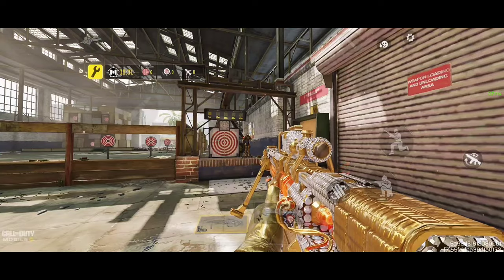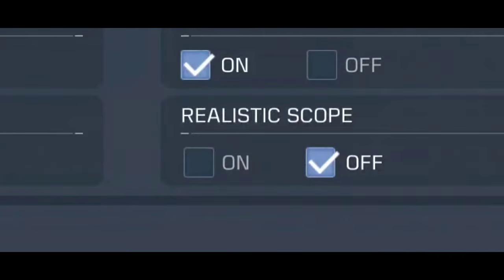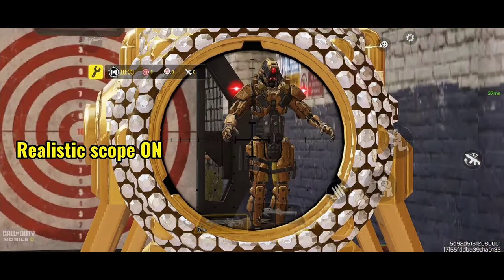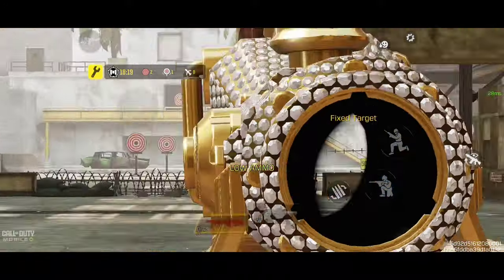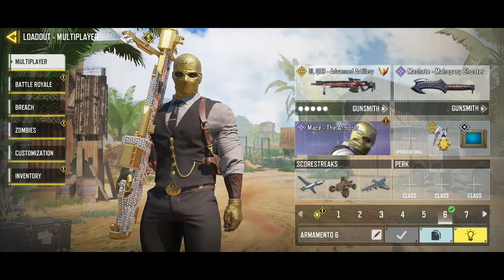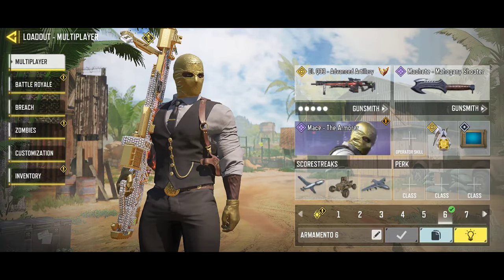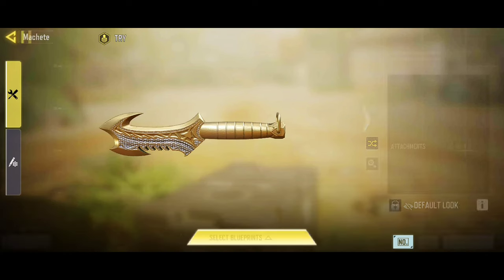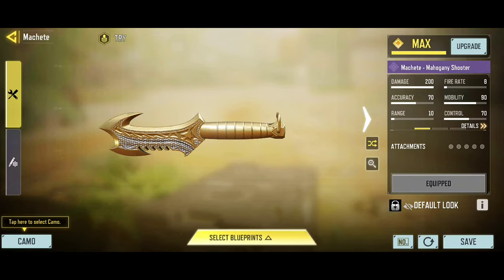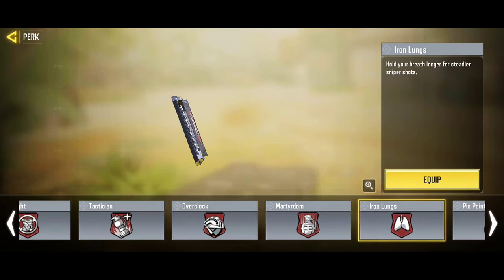Next tip: use realistic scope activated to see the enemy faster when opening the scope. When the option is deactivated you must wait for the animation to complete. Practice in the training room to improve your aim with these tips — today you will feel a great difference in your gameplay. As a gift, I will show you the complete loadout I used in the following gameplays. Copy and use this one.